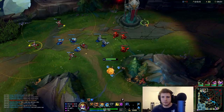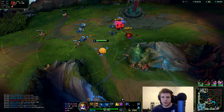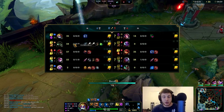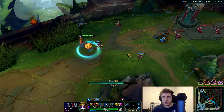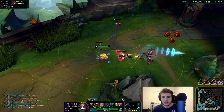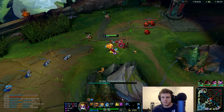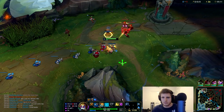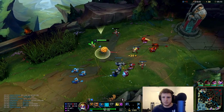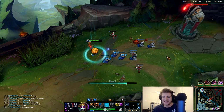Let's go drop a ward. I still like to ward that brush — even though it's kind of useless, I still like to do it. We're just going to push and we're going to recall right here. I could be nasty — you know what, I'm going to push another wave. Since we've got nasty wave clear and we're in no danger of dying, no TP, no nothing. We're going to push real, real hard here. Get these under the tower quick. Use every single ability and then just recall.